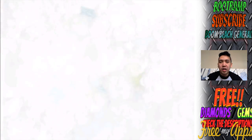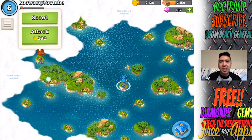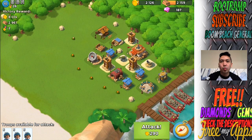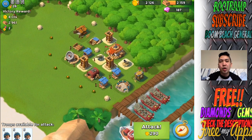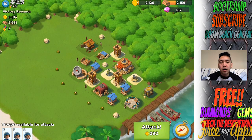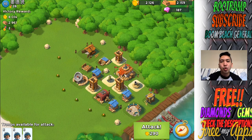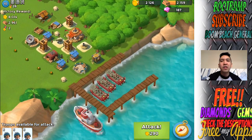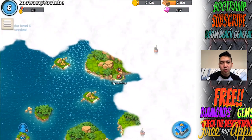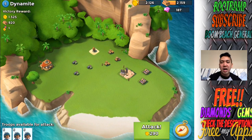We freed some villagers and got like 1,000 gold and 700 wood. We still have the Dynamite NPC base with the rocket launcher left to attack. There's also a real player base — I do think attacking that real player base is gonna be pretty much impossible. The cover and placement on that base is really perfect. There are two sniper towers up front and the player has hidden a sniper tower behind cover so it covers the bush — that's gonna be a super problem.